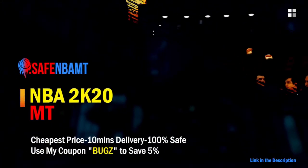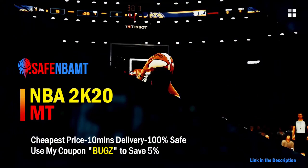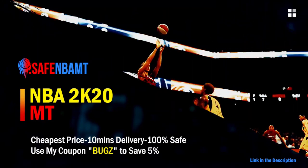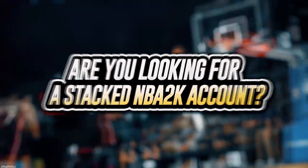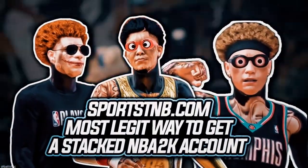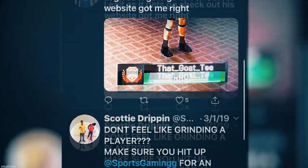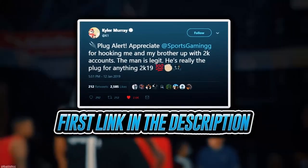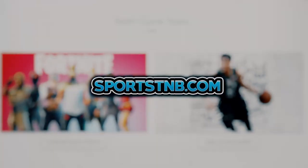If you want cheap, fast, and reliable NBA 2K20 MyTeam coins, head over to nbasafe.com and use code 'bugs' for five percent off at checkout. If you're looking to buy a stacked NBA 2K account with max badges and more, visit sportstmb.com — he's been in the community for years and has hundreds of reviews. Click the first link in the description to get your account today.